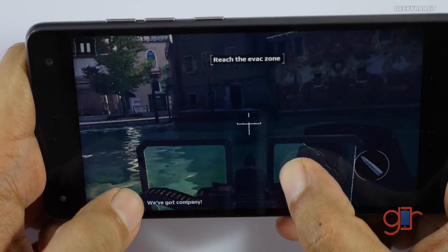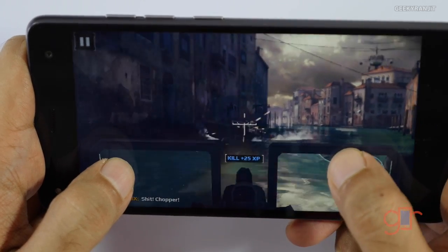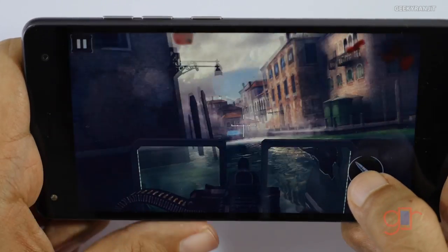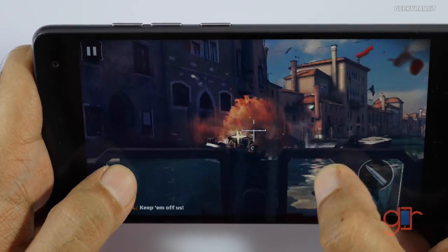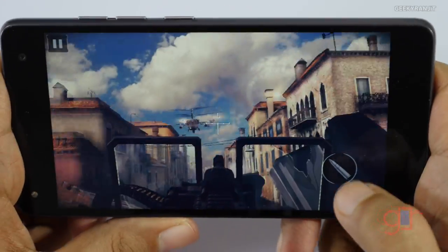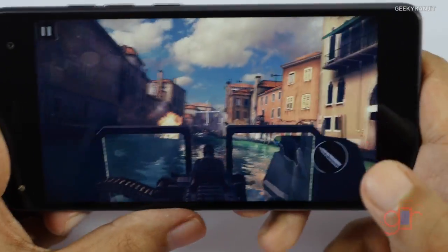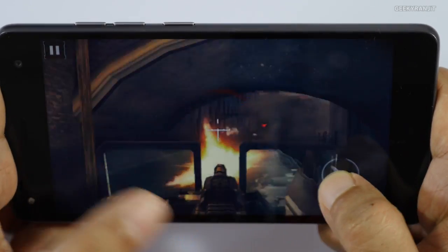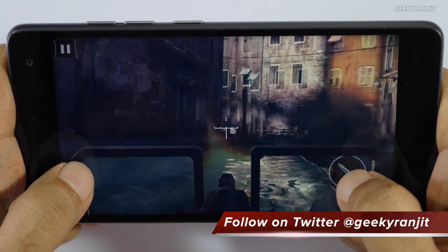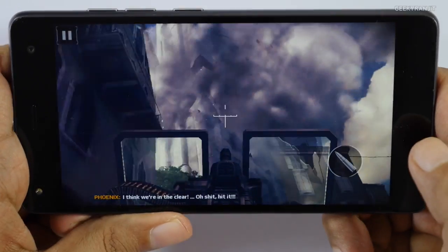I'm noticing lagginess when there is a lot of action going on. But it's not heating up that much — in fact I'm not getting that burning sensation that we generally get with Snapdragon 615 chipsets. So it looks like they're aggressively throttling it to avoid heating issues. It's playable but you will notice some frame drops every now and then.